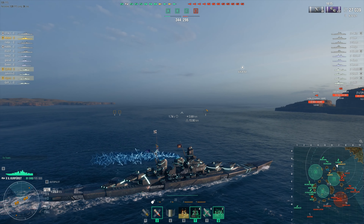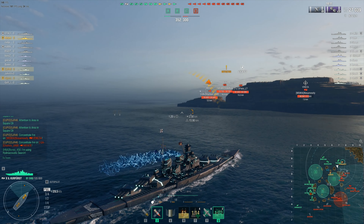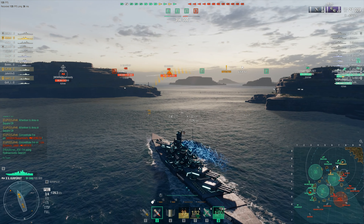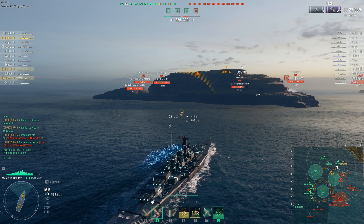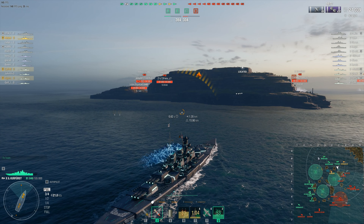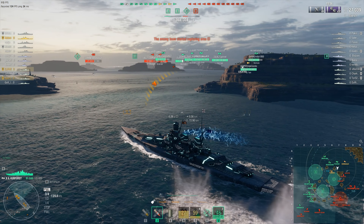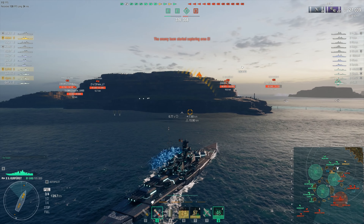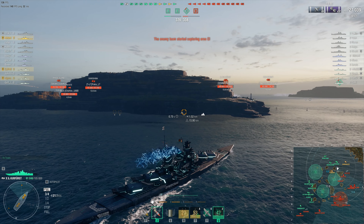I'm going to get a little bit closer to this island here in front of me, and my hydro is spotting a Hayate. This is a bit dangerous because a Hayate could YOLO around and try to torpedo me. Then again I do have a lot of support behind me, so this would be a one-way trip for any Hayate with a questionable outcome — it might go down before it can get its torps off, or I might just go through them.